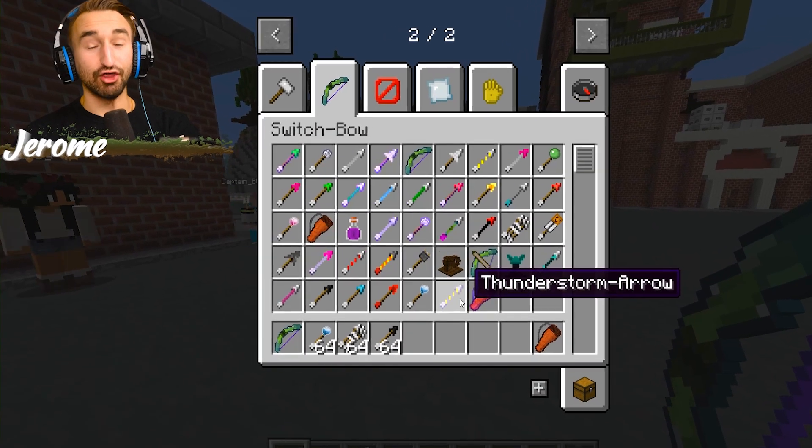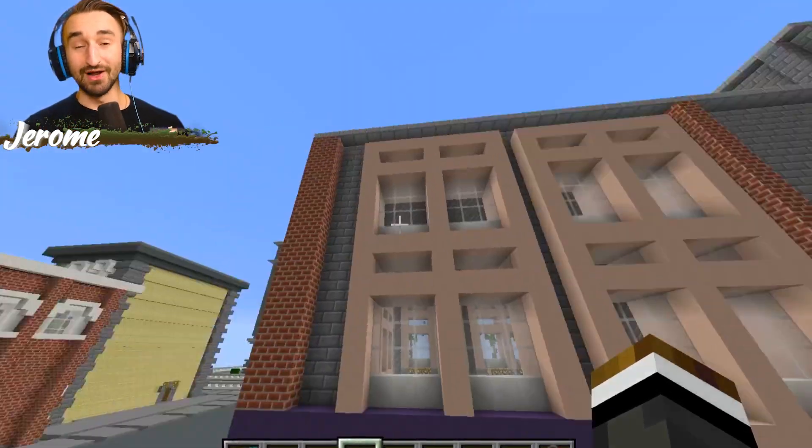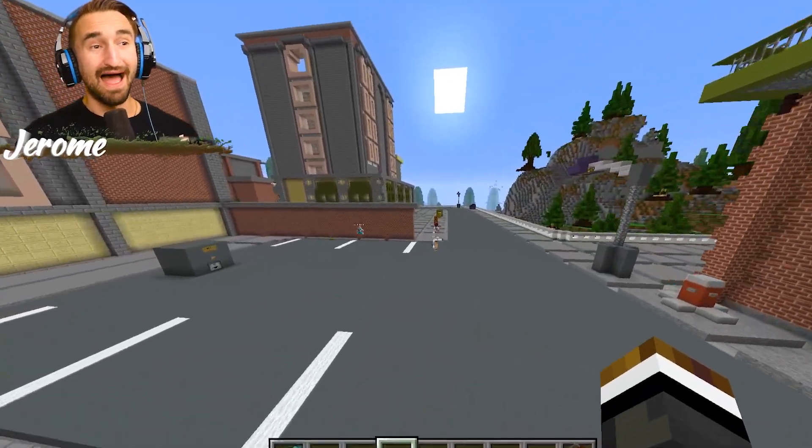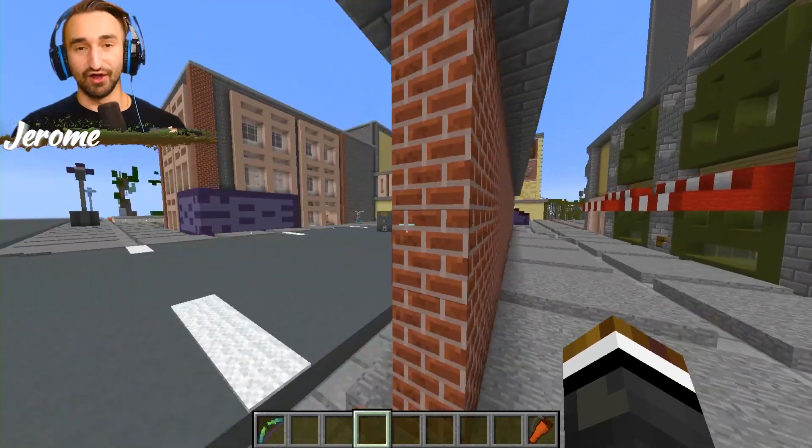Look at this arrow. There's tons more to look at, like the thunderstorm arrow or the wither arrow. For those of you that don't know how the game is played, it's simple. We have 15 minutes to get as much gold as possible. Around the map are chests that can be looted with random amounts of gold inside. Every five minutes the chests are refilled, and whoever has the most gold at the end wins.